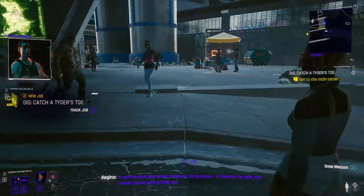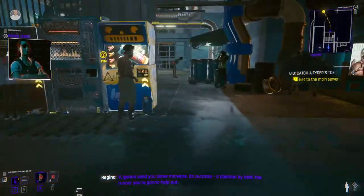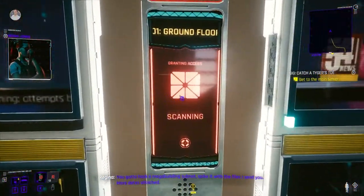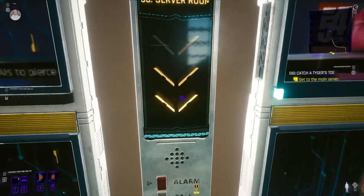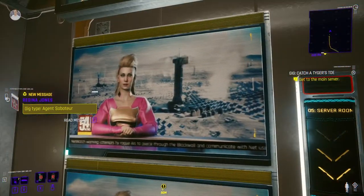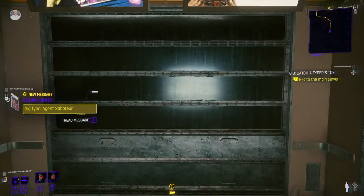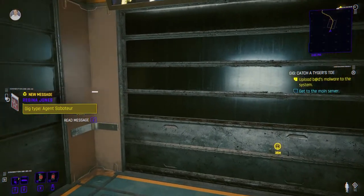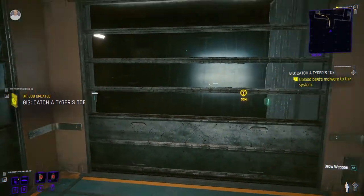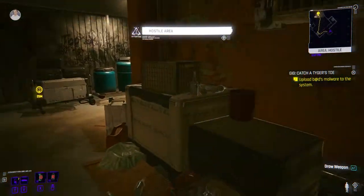We're gonna send you some malware on purpose - a demon by a bad runner. You're gonna help out: hack a mega building subnet, spike it with the files I send you. So basically we just got a new contract - we have to infiltrate an area and upload some malware. Now the area is hostile.